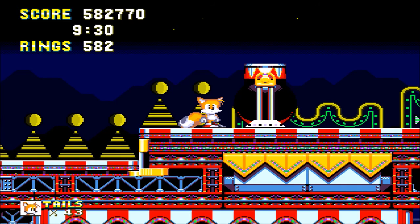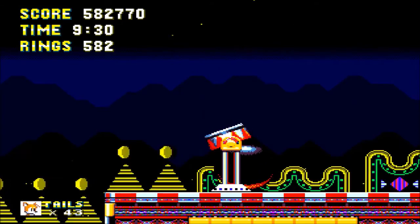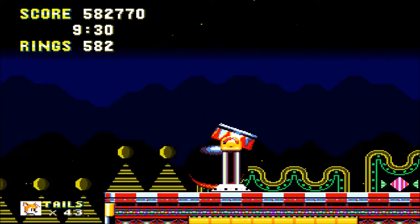Welcome back to Let's Play Sonic and Knuckles 3. In the last episode we beat Carnival Night Zone, and in this episode we'll take on Ice Cap Zone and the final level of the Sonic 3 portion of the game. So let's get right to it — let me unpause the game. This is where we jump into a balloon and get launched to Ice Cap Zone.